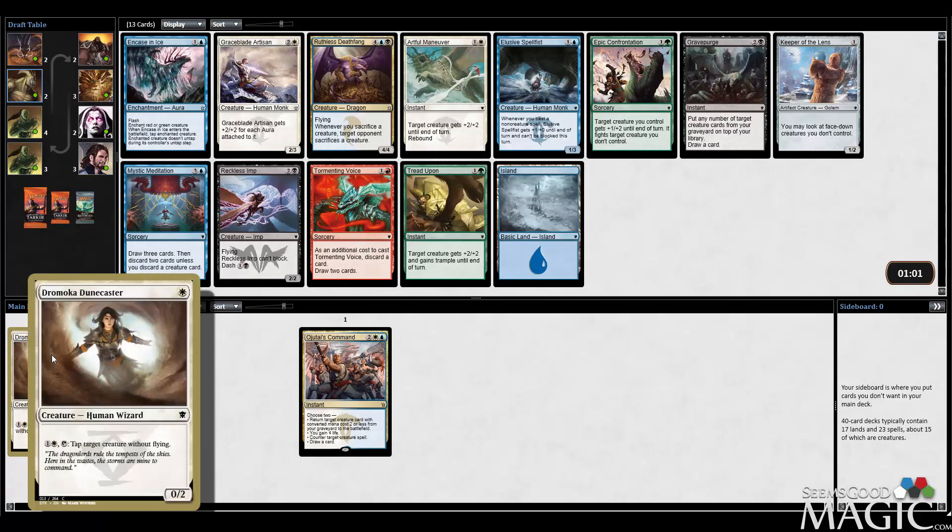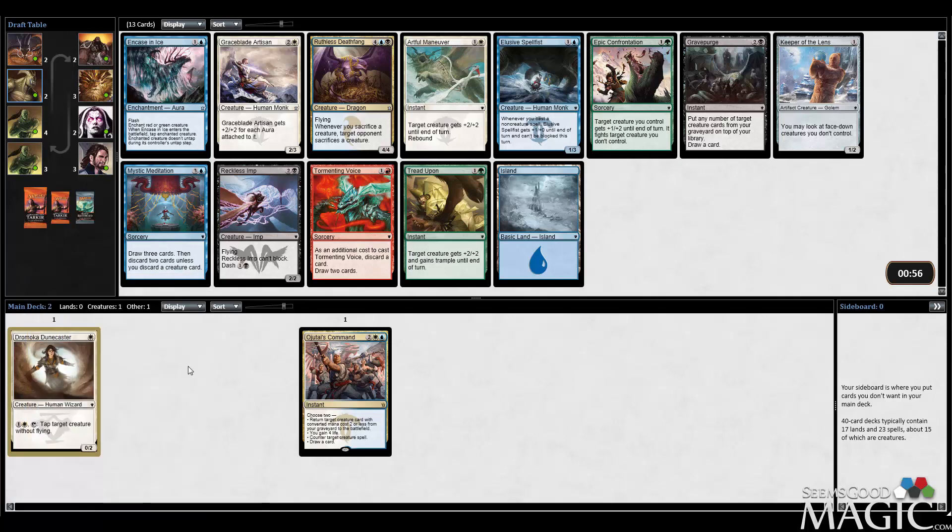I've not played with it yet, but I think tapping creatures down restricts it to non-Flyers, which could very easily be relevant. But let's just take it over the 4-drop Flyer, although the 4-drop Flyer may be better because it's a 4-power Flyer if you pay the 3 to morph and then pay the Mega Morph cost. It was 4 hardcast 3-1, which isn't bad, but we're going to see what I think of this Dunecaster.